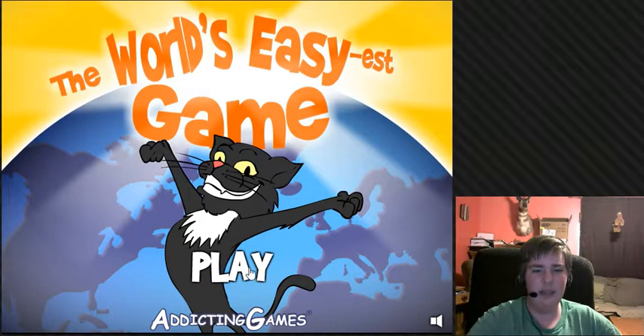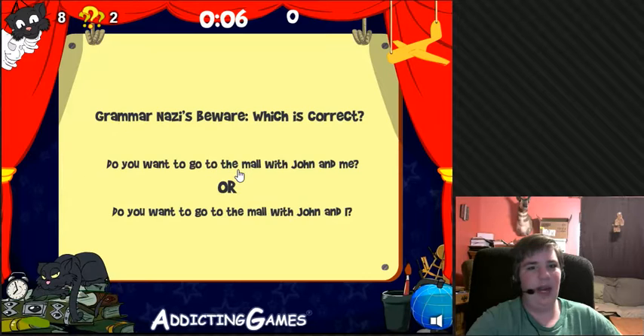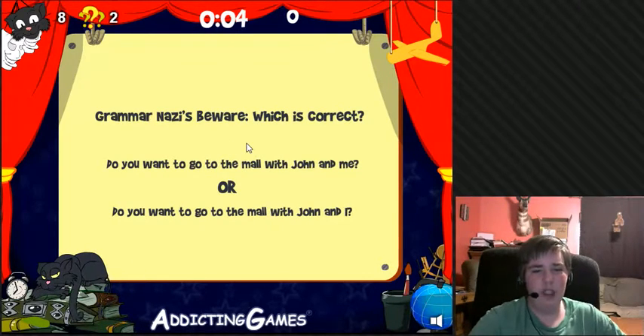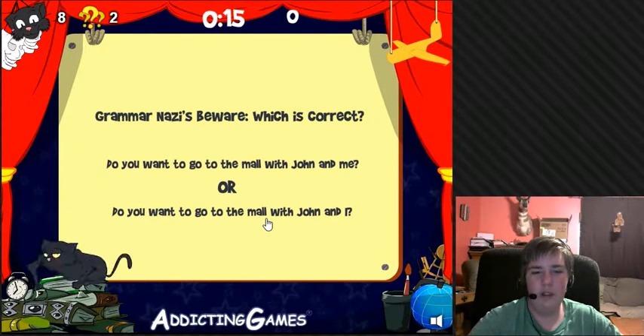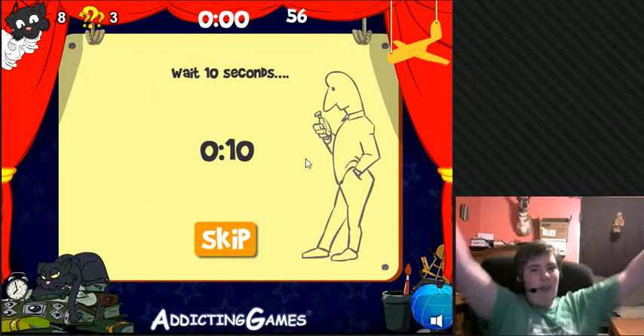Okay, let's press play. Next — what time do you start soup with? Right? Should be right. Grammar Nazis beware — which is correct? 'Do you want to go to the mall with John and me?' or 'Do you want to go to the mall with John and I?' Yeah, that one, of course. Yeah, that's my face.